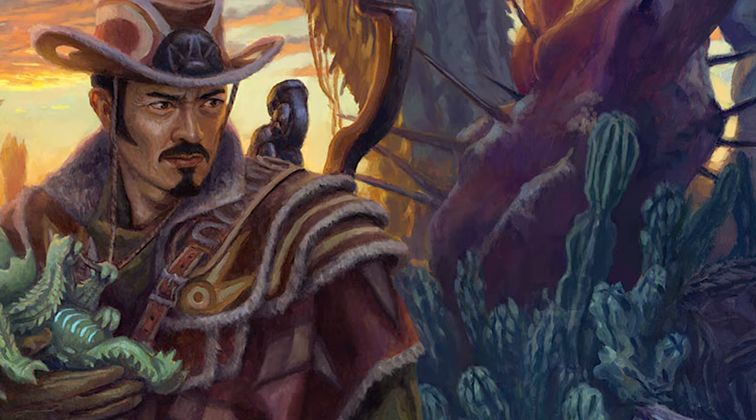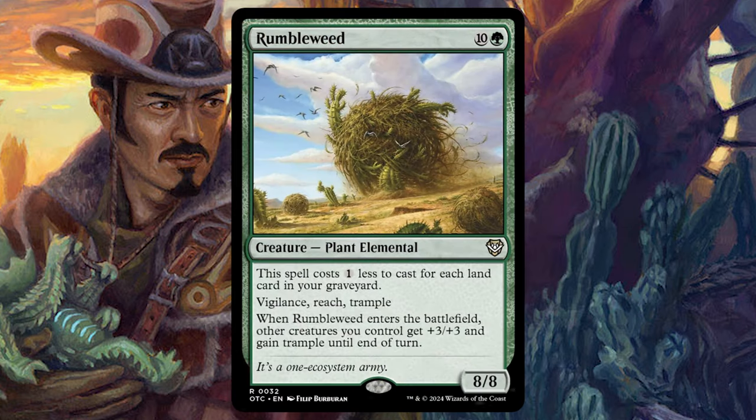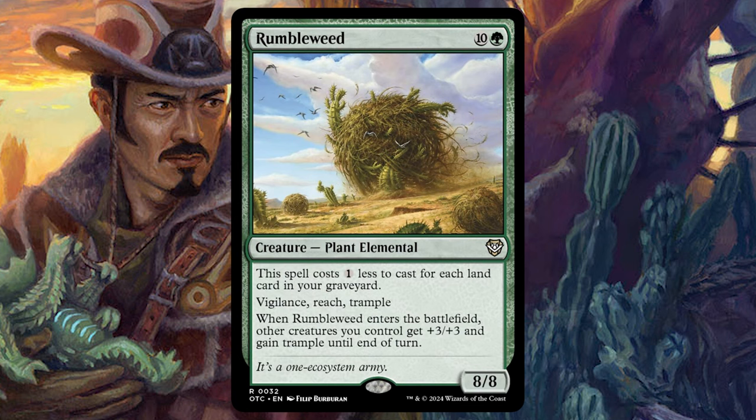Sticking with the lands theme, there's a new card called Rumbleweed for ten and a green. It's an 8/8 with Vigilance, Reach, and Trample. It costs one less for each land card in your graveyard. When it enters the battlefield, all creatures you control get +3/+3 and Trample until end of turn. This is Craterhoof light, but it gets cheaper for each land in the graveyard, which is fine because we're sacrificing and milling lands. It may only cost three, four, or five mana for an 8/8 trampler that pumps everything else.